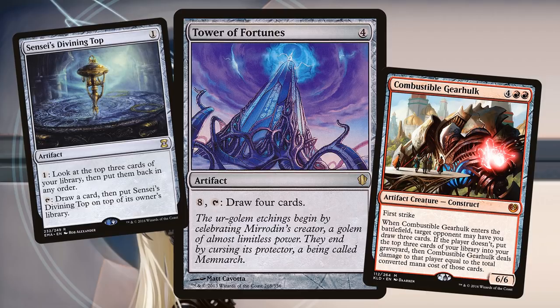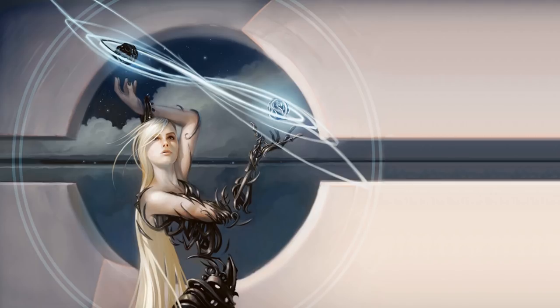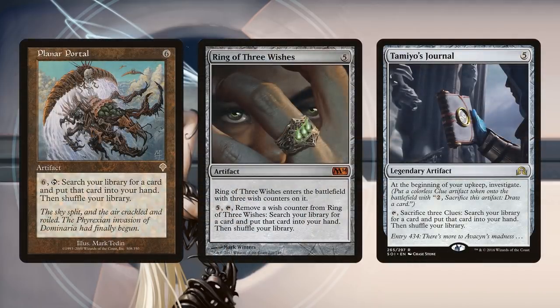Combustible Gearhulk has a hilarious trigger, and I don't know if your opponents are going to want to take so much damage. I've found that opponents very rarely take the damage — they'd rather let me draw cards. Planar Portal: six mana, six activation, only two more to copy it with Tawnos — search your library for any card. Same thing with Ring of Three Wishes. In Tamiyo's Journal, you can copy the trigger at the beginning of your upkeep and get two clues, or sacrifice three clues, copy that trigger, and search your library for two cards.